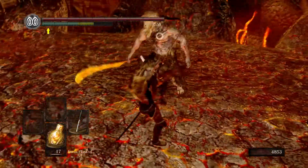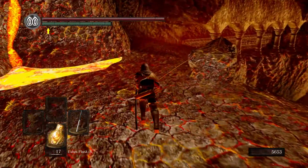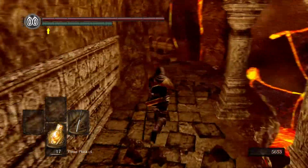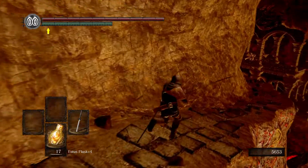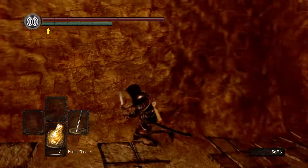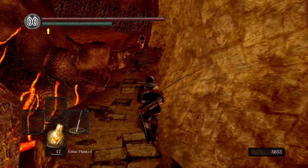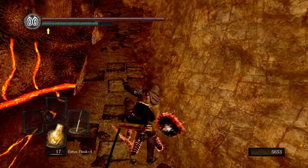Capra Demon - three hits on that and it should be dead. If we carry on down here we should get invaded - right about now. There we go - the Dark Knight Kirk has invaded us, here he is. Parry his ass and he is done for.